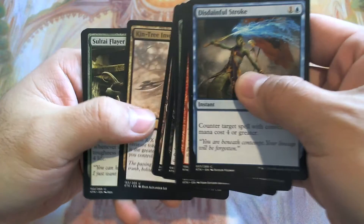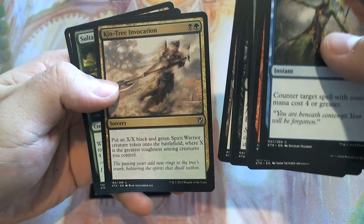Frontak Biviak, Saltai Flare, and a Kinchi Invocation for the Uncommons.